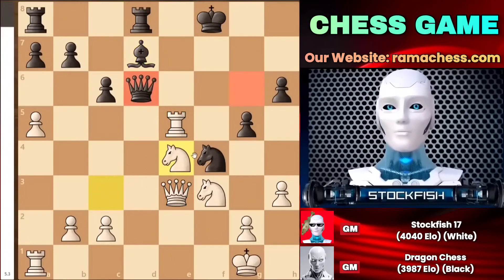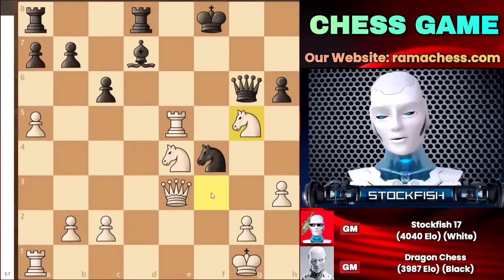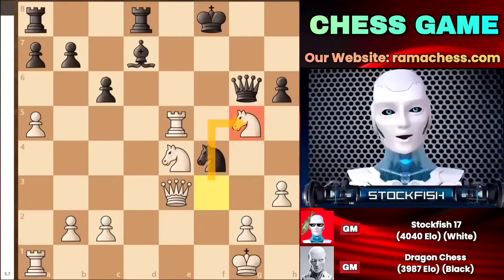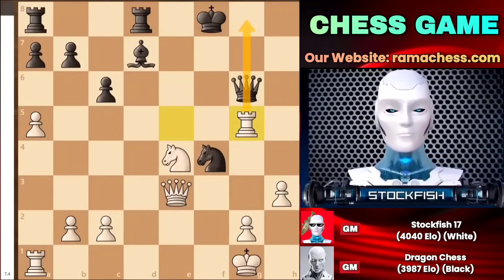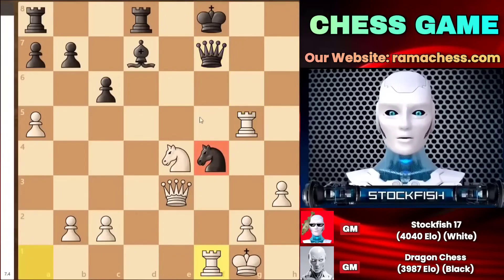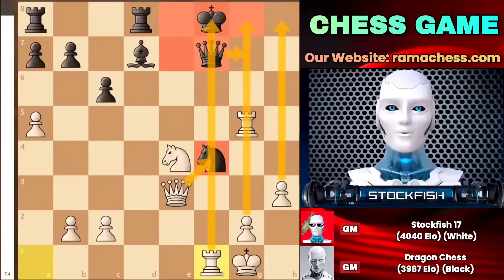After a move like bishop d7, I can move my knight to e4, attacking your queen. As the queen moves to any natural-looking square, I can easily capture the pawn on g5. This cunning move exposes the king by attacking your structure. After rook takes g5 happens on the board, the queen has to move back, and then Rf1 comes, attacking the knight and putting pressure on the queen and king simultaneously. The position is just completely lost, and additionally I have two connected passed pawns, which is very favorable for me.